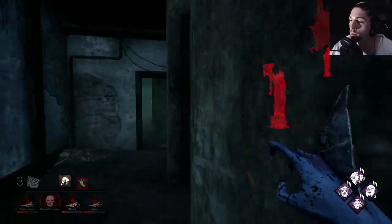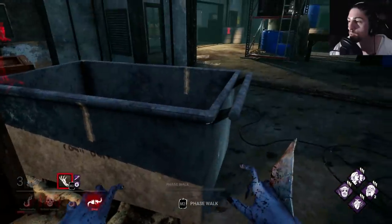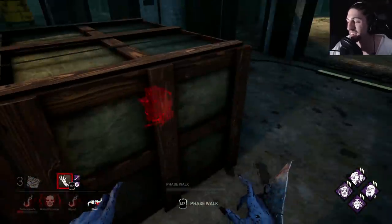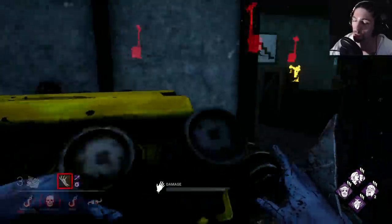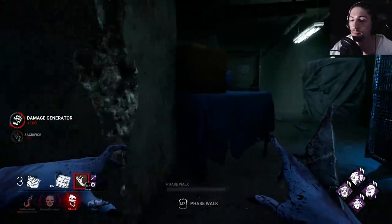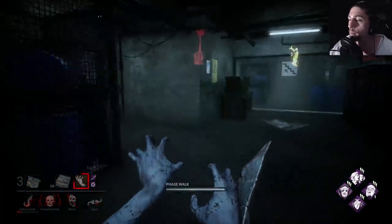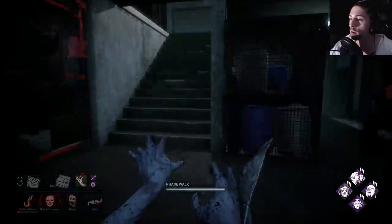All right, now I go ahead and hook people. Watch someone get a Kobe — always happens when I'm slugging. He disconnected. Prepare for salt incoming. This is what happens when you slug on double blood points. That was a really long drawn-out game because I'm pretty sure two of them were survivor friends, so they just knew where each other were.